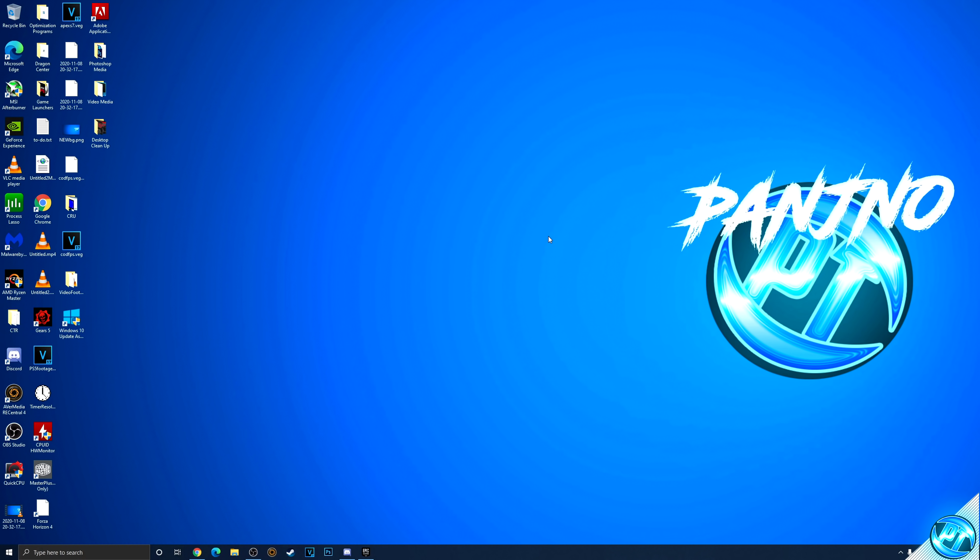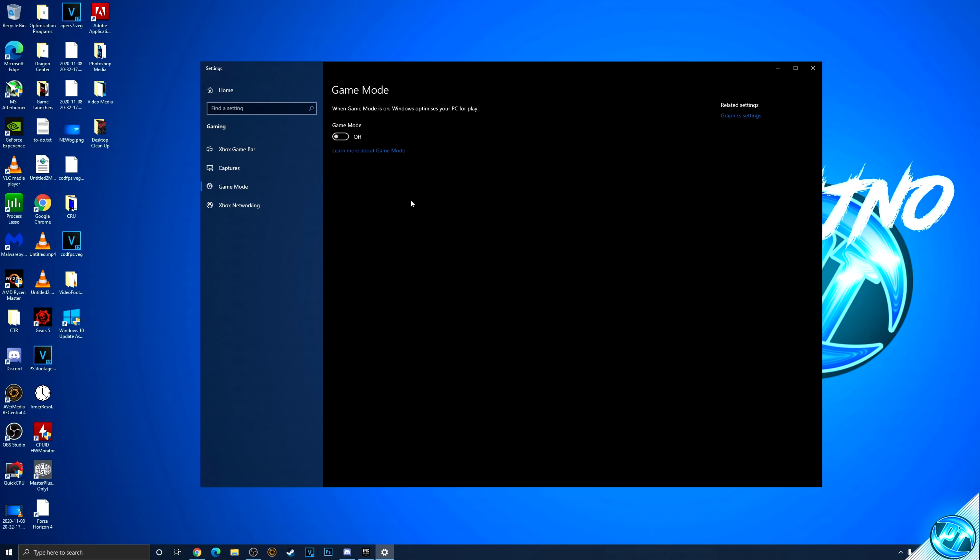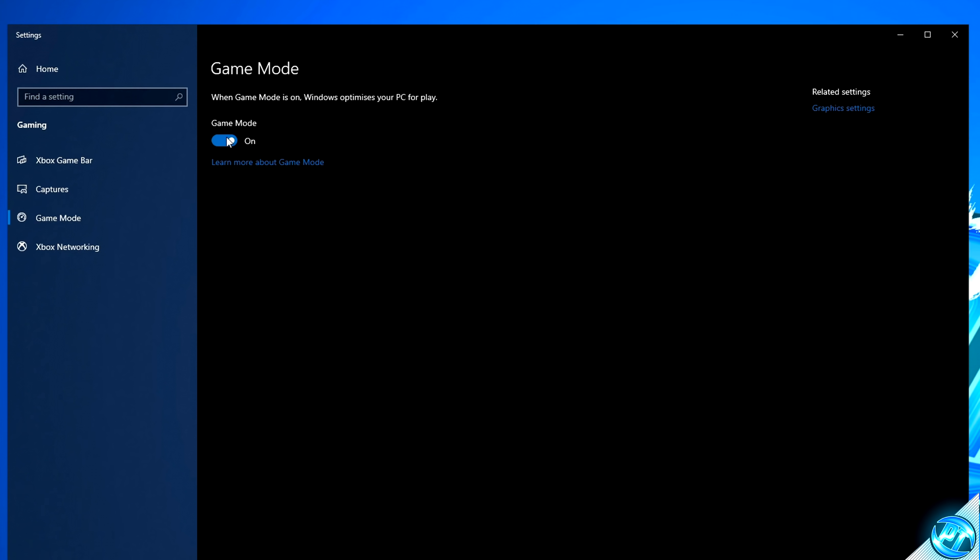Moving along to more performance-specific optimizations, navigate to the bottom left hand side and type in 'game mode', then click on game mode settings. With inside of here, ensure that Windows game mode is actually switched to the on position.